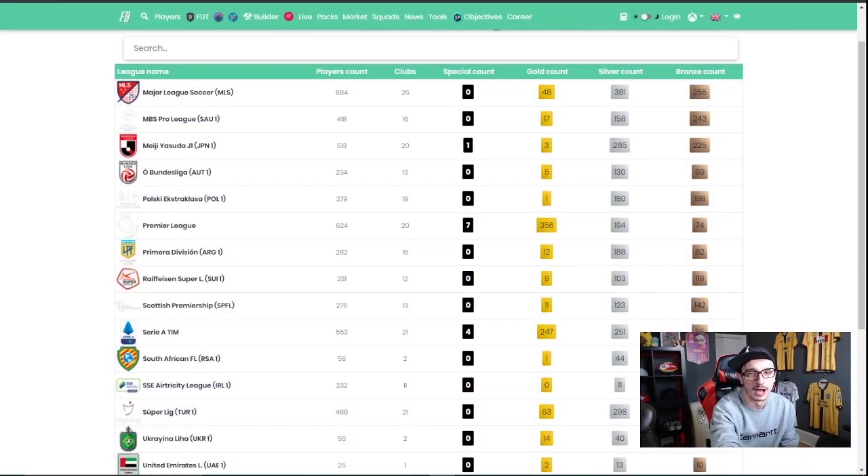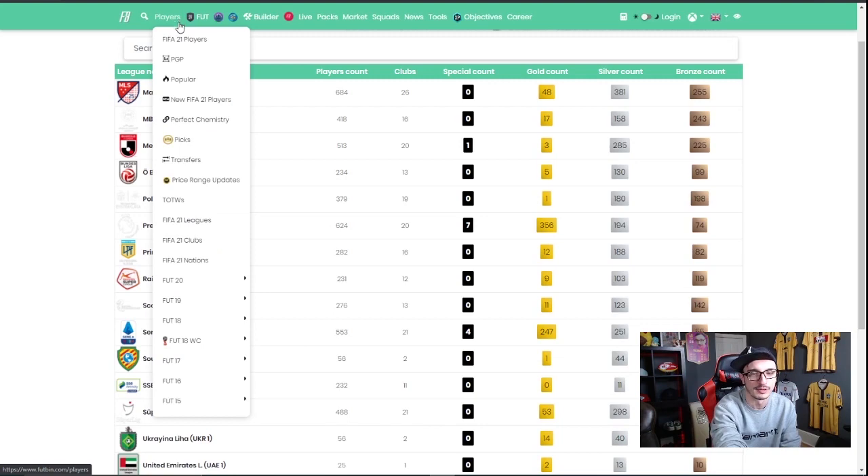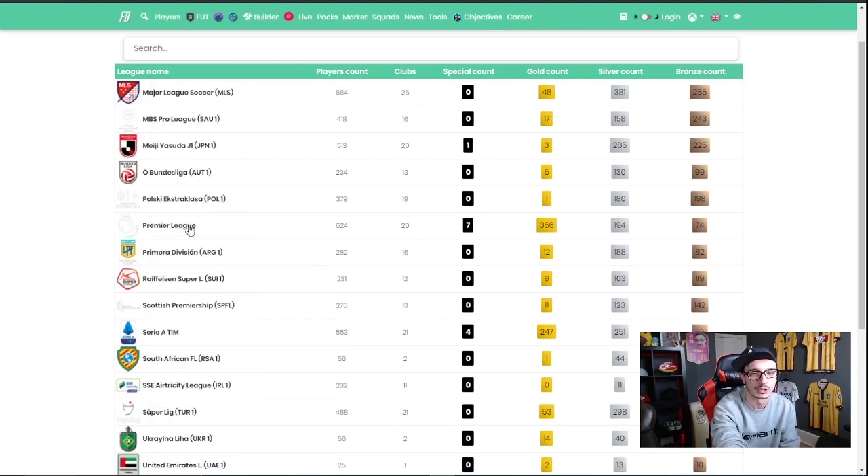Here we are on Footbin. All I've done is go to players, FIFA 21 leagues, and brought the leagues up. The two leagues we're looking at are the Premier League and La Liga Santander. When we think about how to invest in these cards, especially with silvers, we need to think about teams where you're going to have to use silvers to make profit. I tend to look at the teams that are newly promoted into that league — teams that came up from the second division in Spain or the Championship in England — because a lot of their players aren't going to get significant rating boosts and a lot of the players are going to be silver.